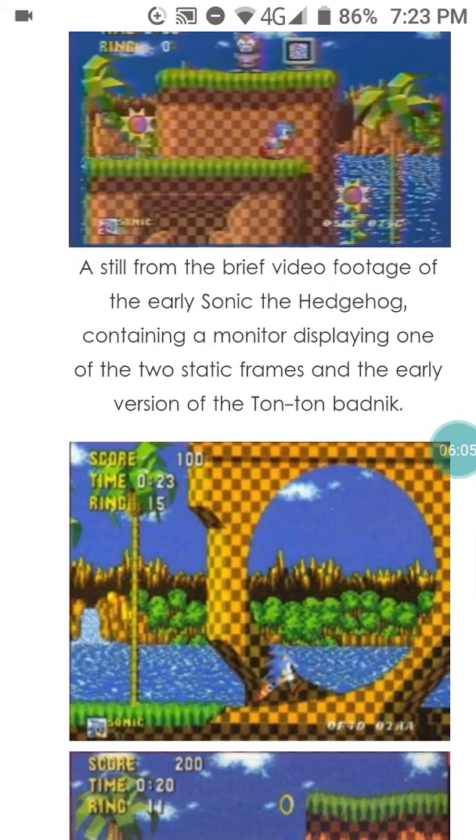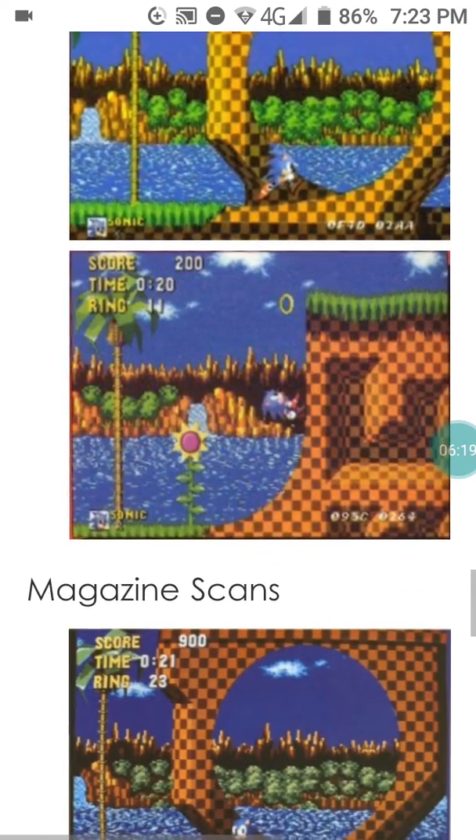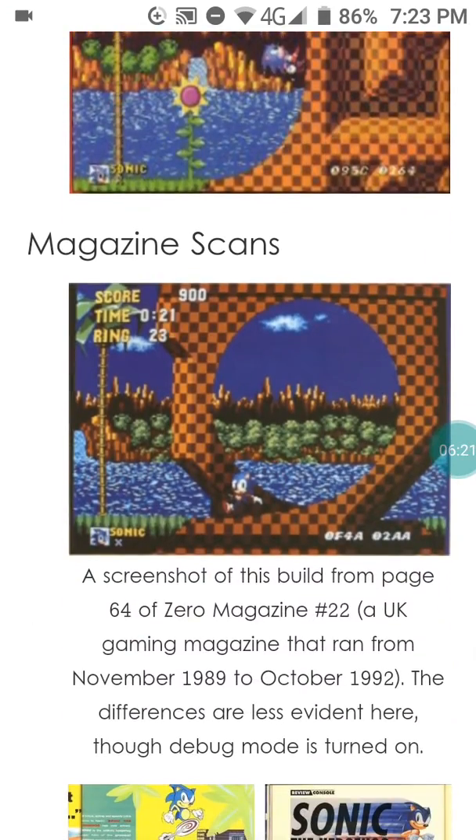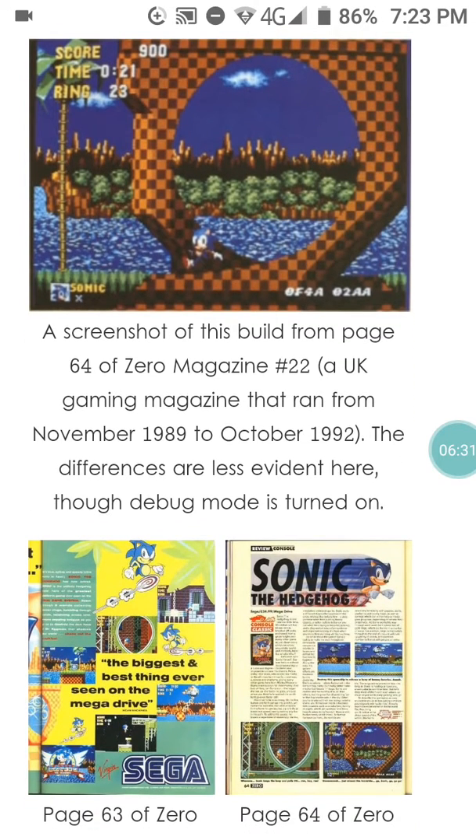Here is a still from brief video footage of the early Sonic the Hedgehog, showing one of the two static frames and an early version of the Tauntaun. This build also appears on page 64 of Zero Magazine issue 22, a UK gaming magazine that ran from November 1989 to October 2022.